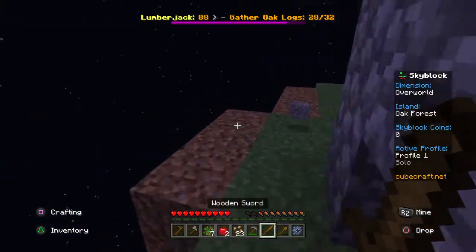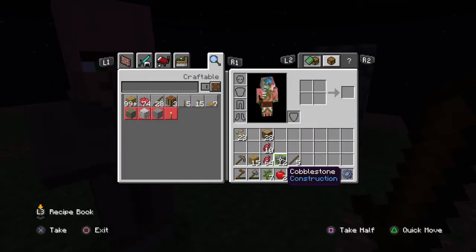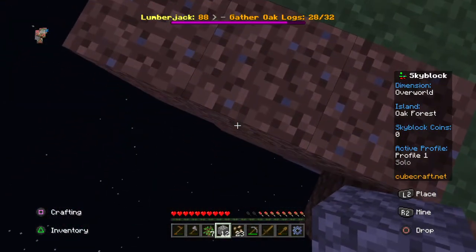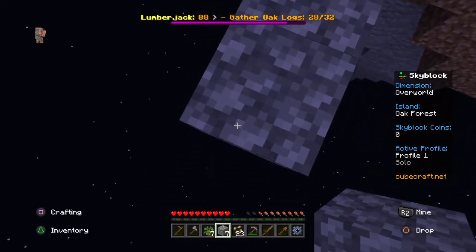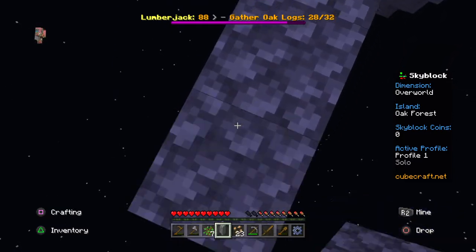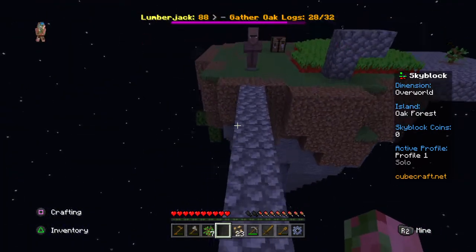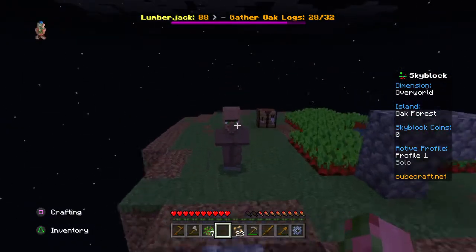I forgot to put another sapling down. I think the only thing we can really do now is try to build to get to other islands — are there other islands in this version of Skyblock? I'll start building a little path made out of cobblestone because cobblestone is probably the easiest thing for me to get.